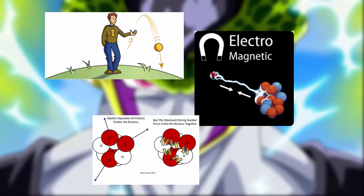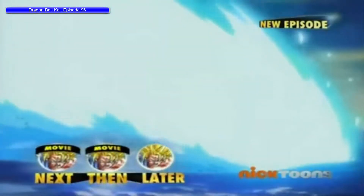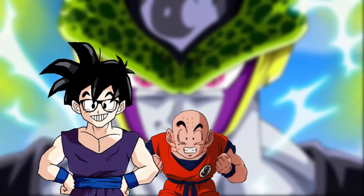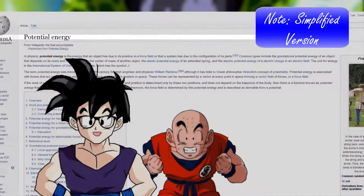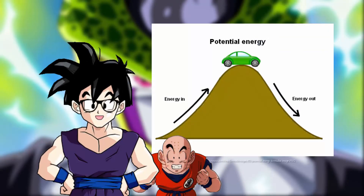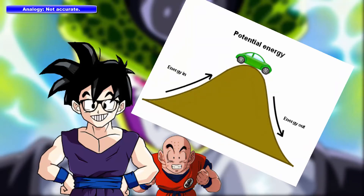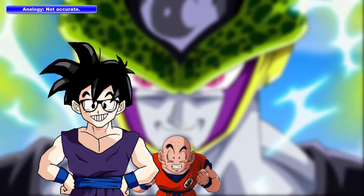So when we say destroying something, we actually mean overcoming the forces which bind whatever that something is. For instance, when I destroy Cell, I actually have to overcome the forces that hold Cell's molecules together. Once things are stable and held together by forces, they have some inert energy called potential energy — think of it as the energy required to move it. In order to break it apart, we need to add energy to the system, or do some work to the system. When the energy added or work done equals the total potential energy within the system, the system will break apart, removing it from the influence of the force. The minimum energy required to break the system from the force is called binding energy.